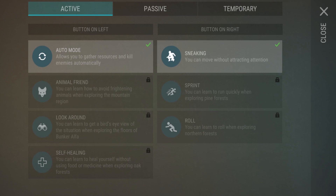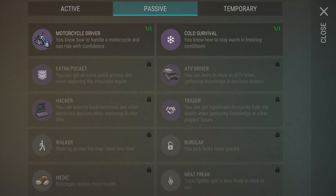I think I want the look around feature and the sprint or roll feature. Motorcycle driver — you know how to handle a motorcycle. So if you have a chopper, you get this automatically. By the way, the ATV is not implemented in this update.